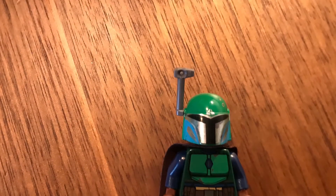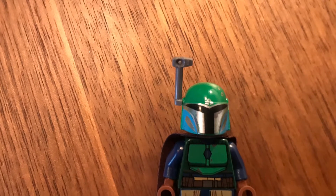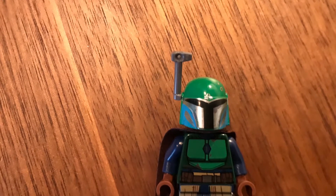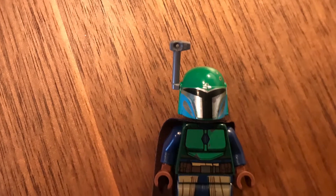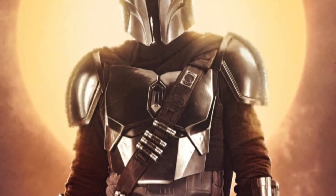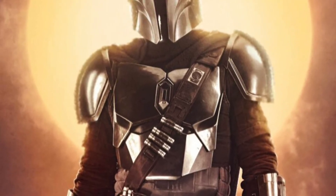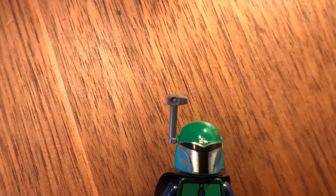Now we have this green Mandalorian. Don't quote me on any of these, and just correct me in the comments if I'm wrong. I'm pretty sure that symbol on the helmet is an Iron Heart. Now all Mandalorians have Iron Hearts in their armor — like Din Djarin has that Iron Heart in his chest plate. So I'm thinking that little thing, especially because it's painted silver, is an Iron Heart.